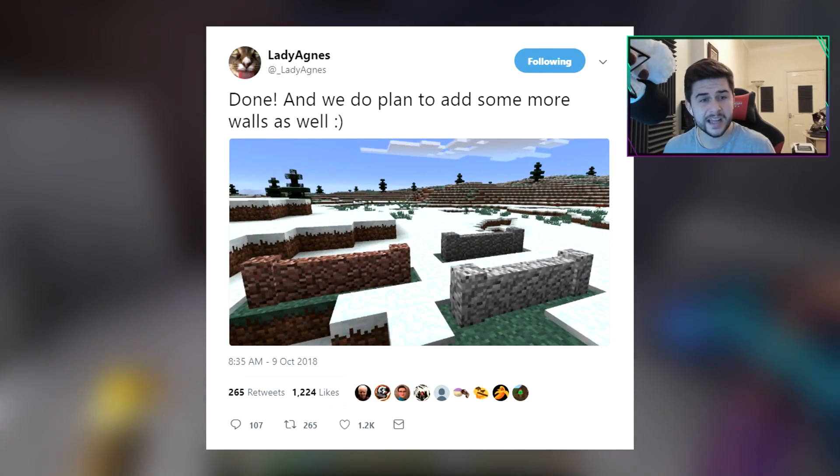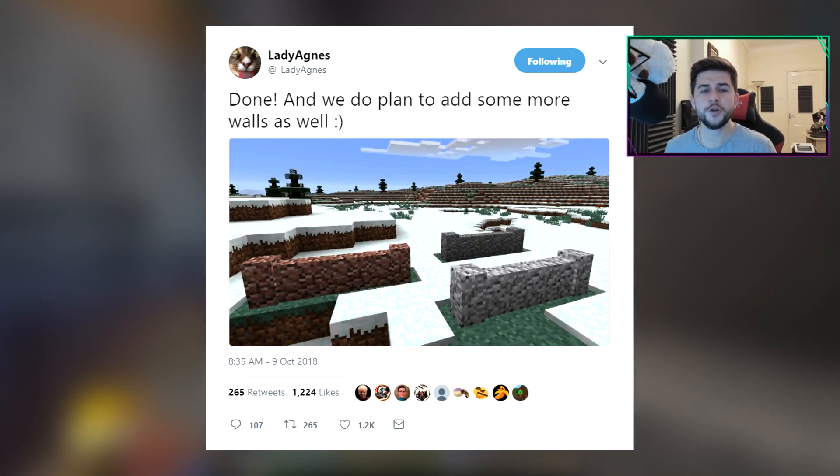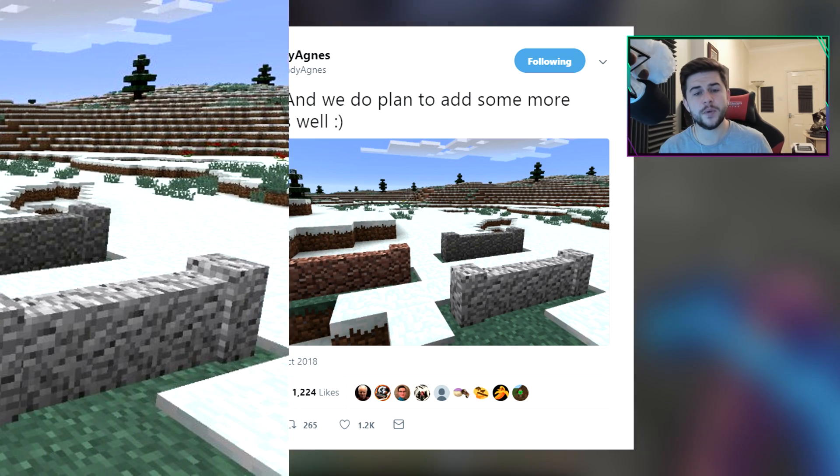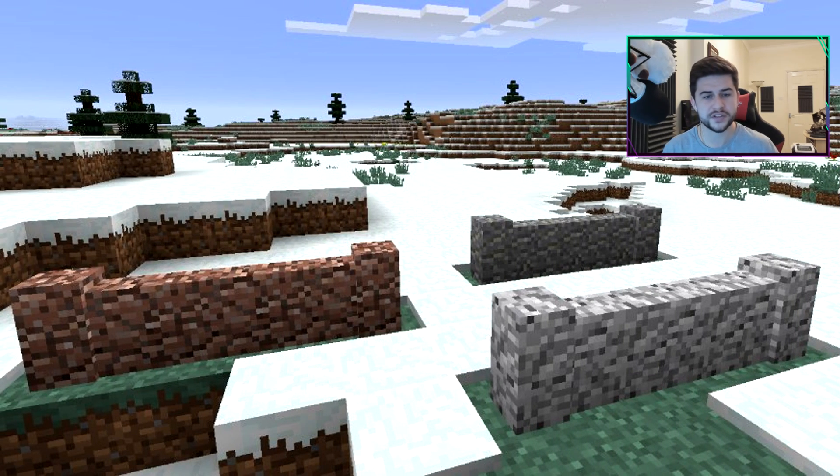She also tweeted today saying they're done and that they do plan to add some more walls as well. As you can see, we're getting more variations of walls — andesite, diorite, and granite — and I'm guessing the polished variations will be there as well. Personally I'm not a fan of this block, but for people who like to build, this is going to be fantastic.